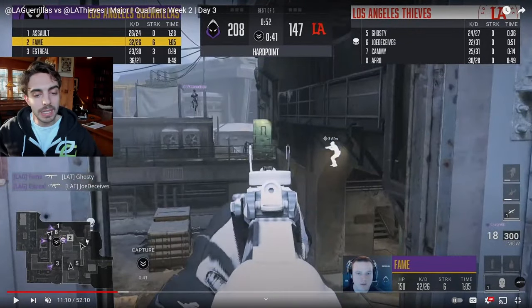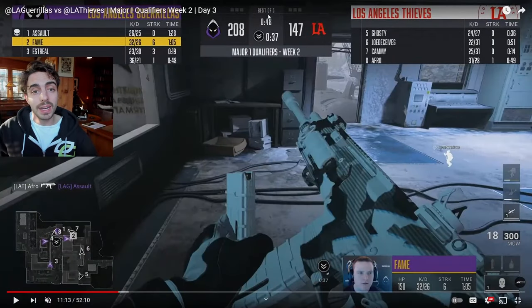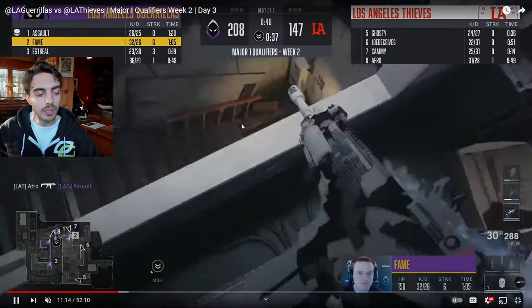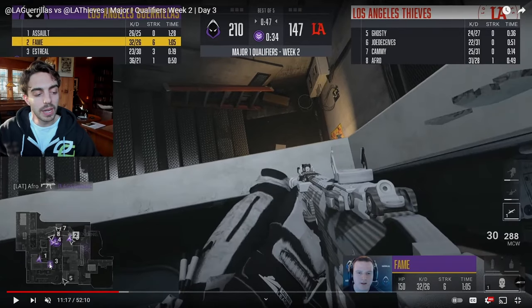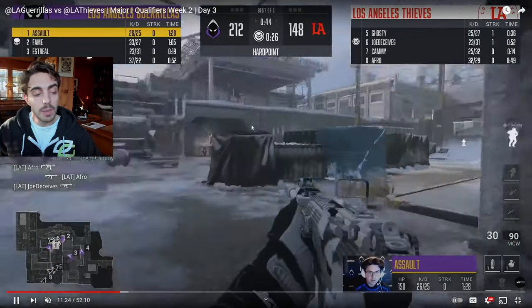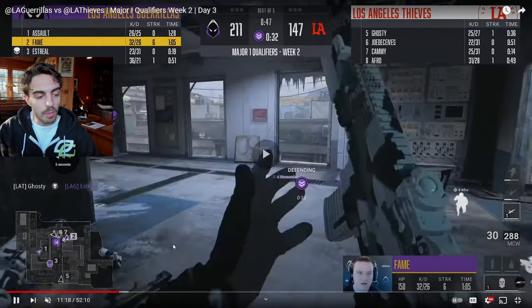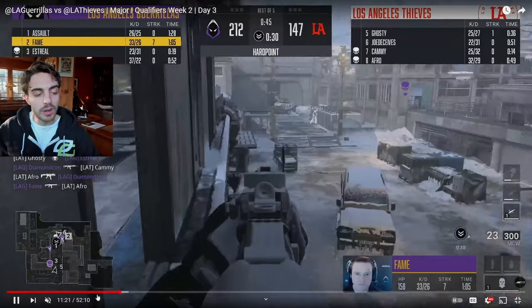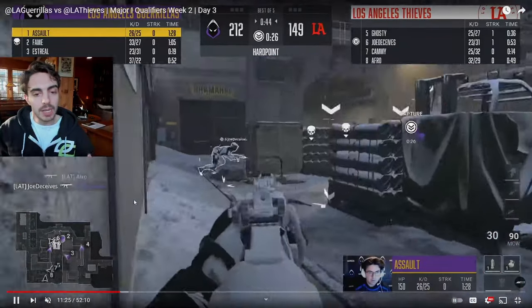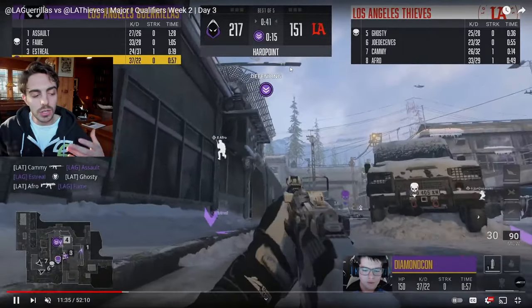LAG gets three down and have all their bases covered. As long as they can hold the two high grounds on either side of the hill, it's chalk for LAT — they cannot soak time. The clock is winding down with 48 total seconds in the time bank, and LAG is still up 60 points. All they have to do is play for white time. They're even soaking with number four getting on hill because Estrell and number three reinforce the top cat area. Fame is still top comms, and even though he doesn't get the kill on Ghosty and LAT breaks back on in, they're still playing trades and keeping pressure on both sides of the map.